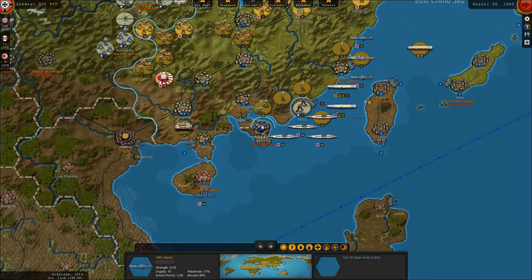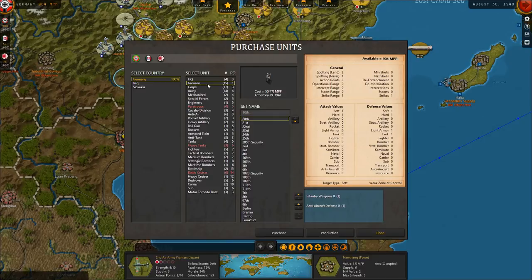We do want to purchase some garrison units for the Germans as well. We'll give them infantry weapons and anti-aircraft defense — we'll purchase maybe six of them, because we're going to be basically pulling all of our troops out of France and Belgium and Holland. They should be ready soon and we'll move forward to the next turn.